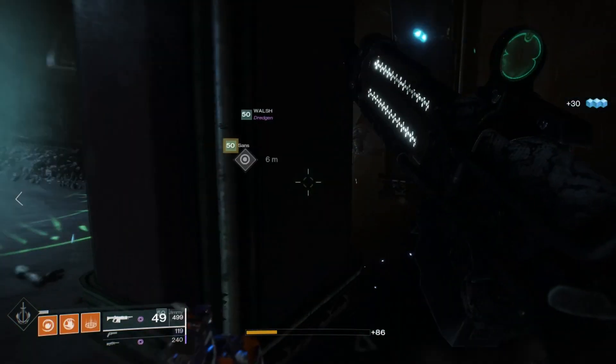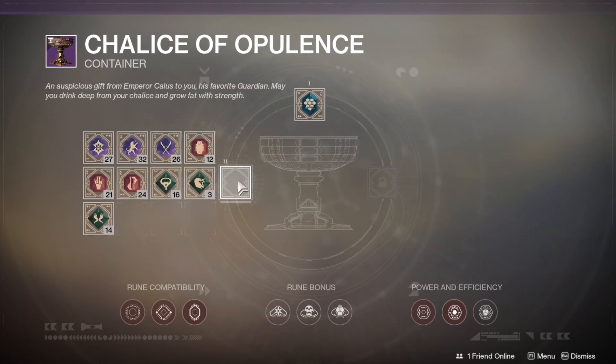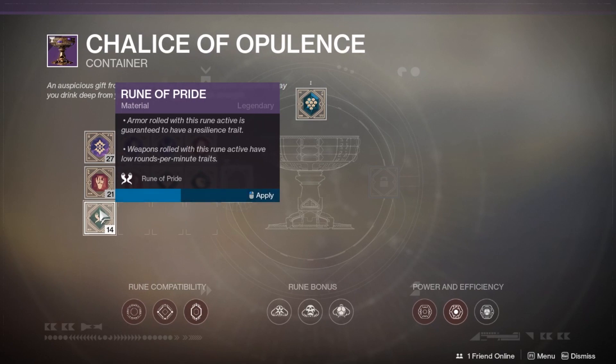This is very simple. First, all you need to do is upgrade your chalice to allow you to find and use blue runes. Then in the first slot you will need a Rune of Wealth, and in the second slot you will need any green rune — so either a Rune of War, Desire, or Pride.